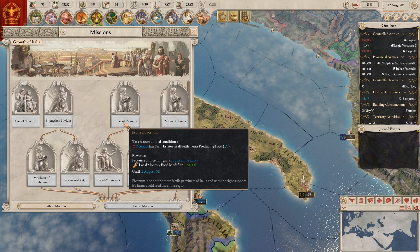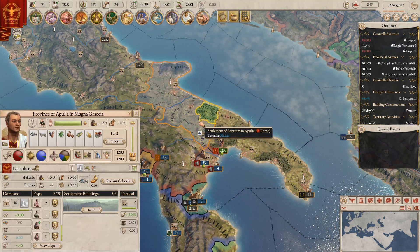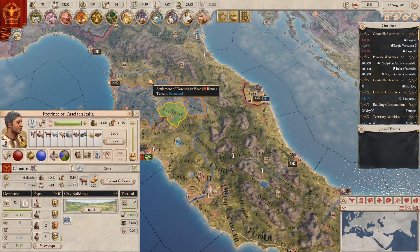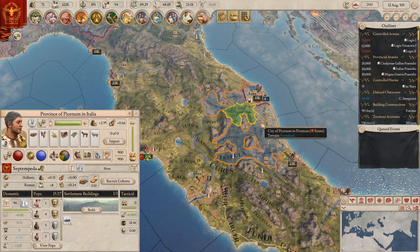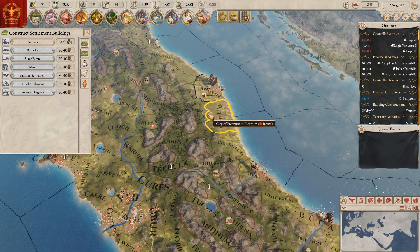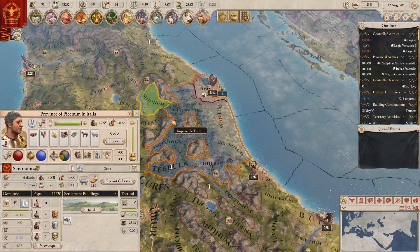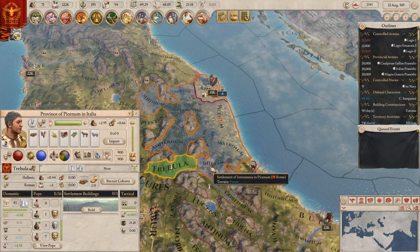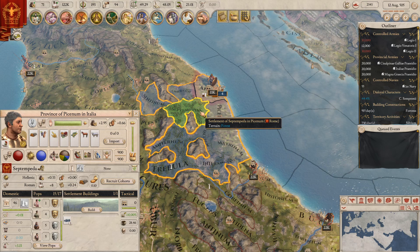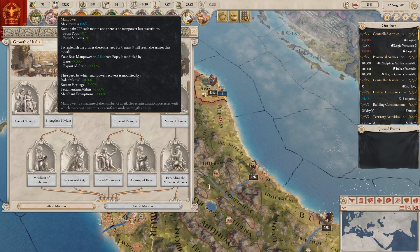So Pisenum — where is Pisenum? There it is. So everywhere here needs food-producing stuff. You've already got one. You've got wood, wood, wood — there we go, just two more. So we'll save up the money for that. Let's unpause the game. Then the mines of Tuscany — Tuscany needs four mines.